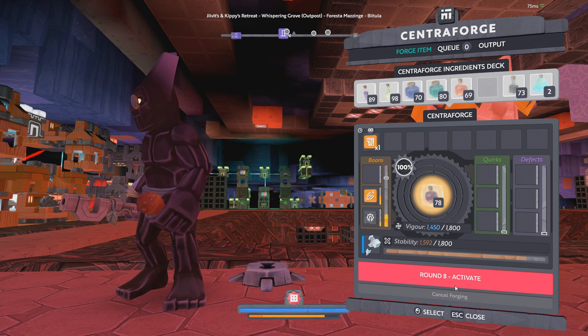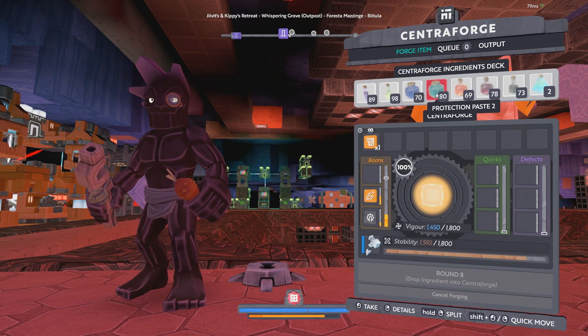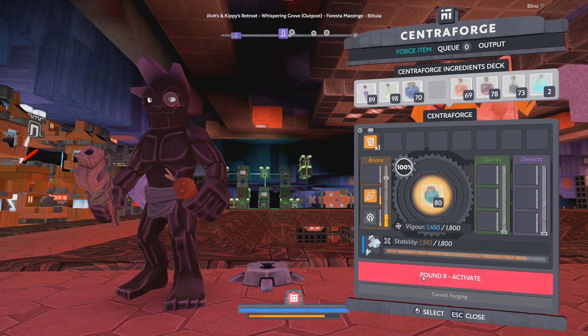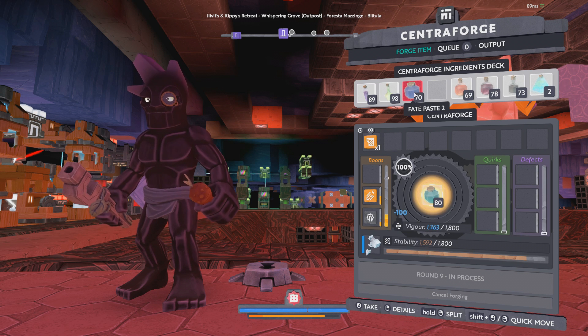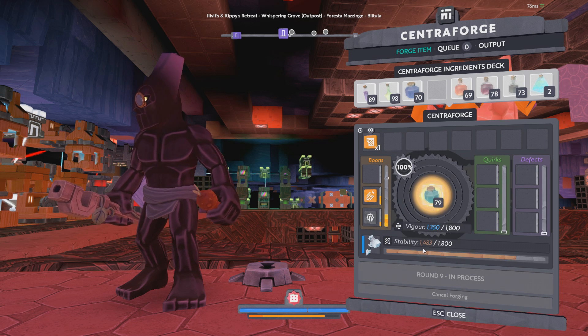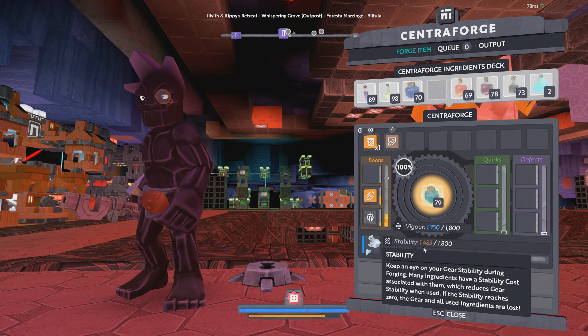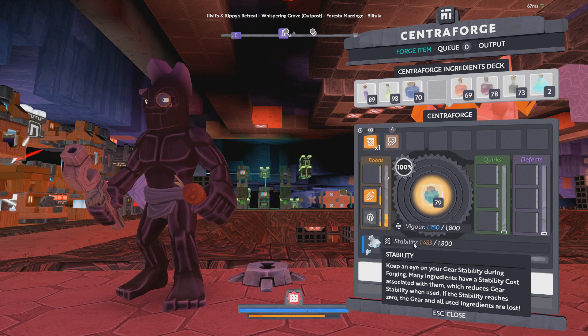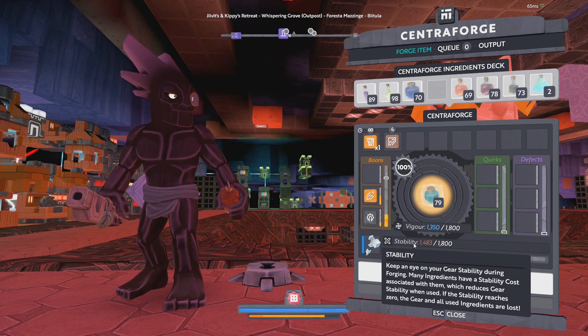Now that we've just about got everything lined up, we're going to use a protection paste. I use the protection paste first because when I add my fate paste it's only going to cost half the durability. You could do it the other way around but it's going to be more expensive as far as stability, which arguably isn't that big of a deal.